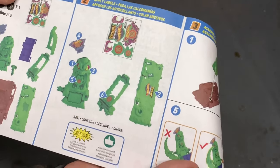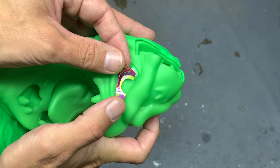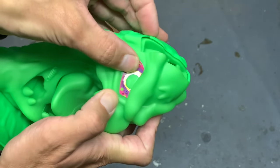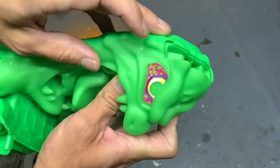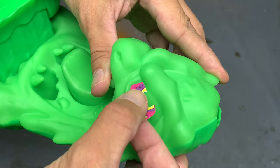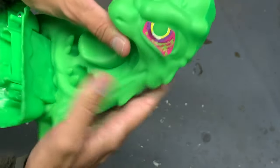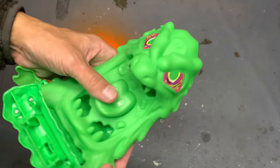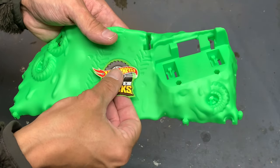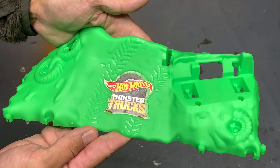Let's go to the sticker application in the instructions. Seems pretty straightforward. First thing I'm gonna do is put the eyeballs on the Beast — I can't believe they actually call it 'the Beast.' Let's see if I can put that other eyeball sticker on a little bit better than the first — not really, but that still looks pretty good.